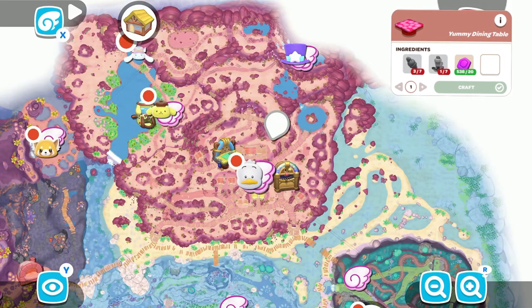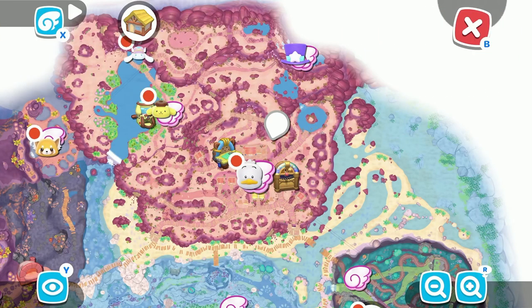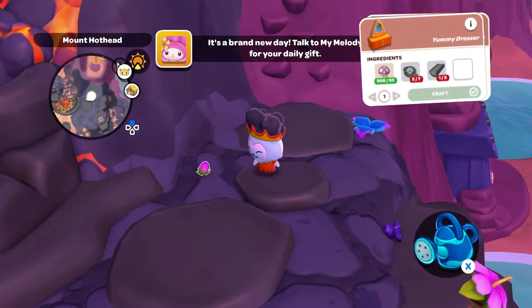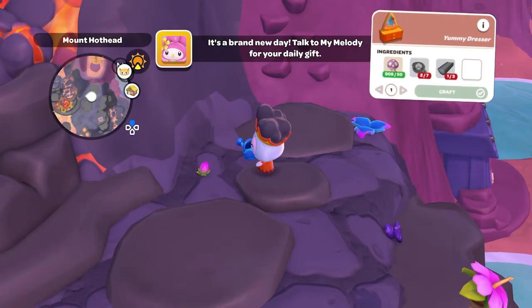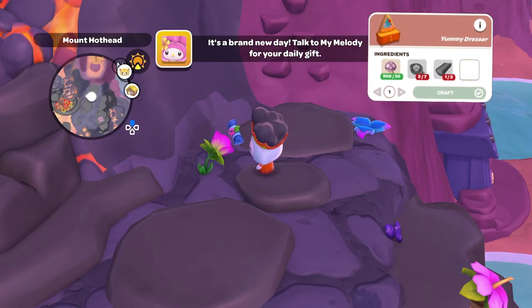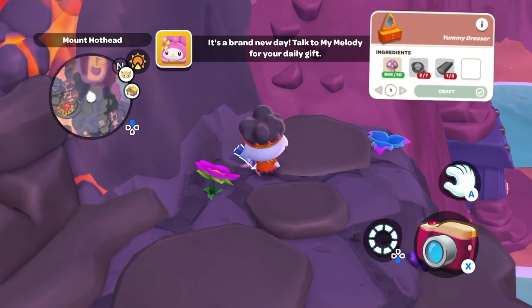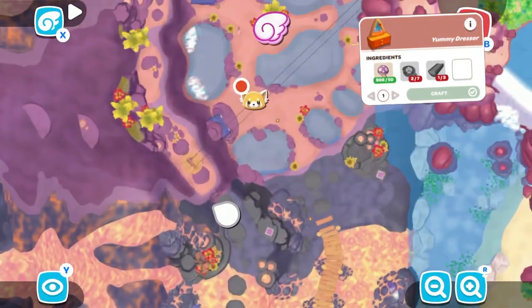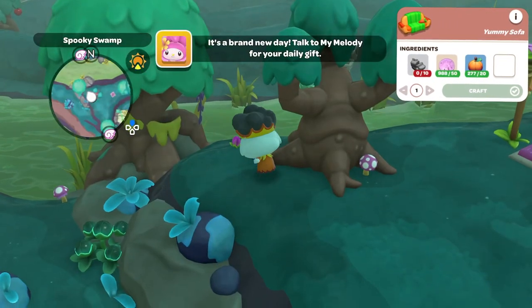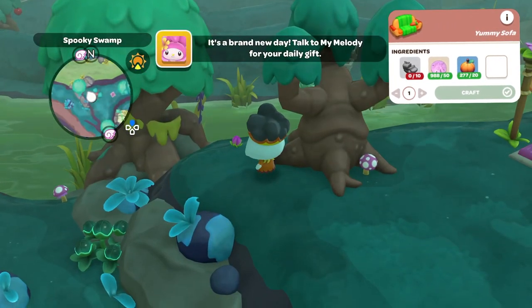Now let's find the Yummy Dresser, which is located on Mount Hothead. In order to craft it, you will need 50 mushrooms, seven tofu pizzas, and three wooden blocks. It's just another plant that you have to water.